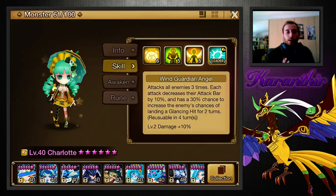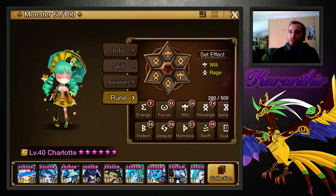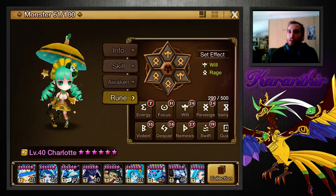The skill ups aren't that many but they are enough. Usually I would advise not to double dip on stuns. Since she has a second skill that stuns, I would prefer Violent over Despair on her. But her third skill — and I'm pretty adamant on this — seems to be one of those skills where multiple iterations, the multiple hits, have separate Despair proc chances.